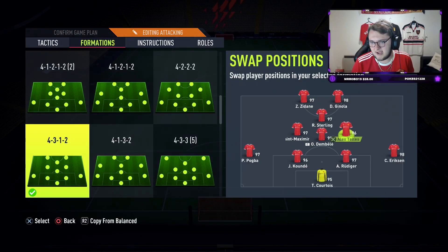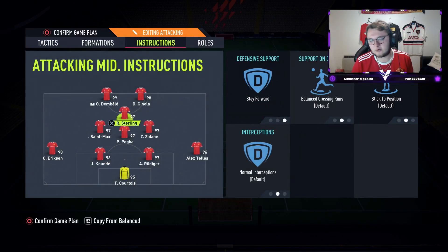We're going to go with Sterling playing in the CAM role. I'm going to bring Zidane down into midfield, drop Tellez in there. Pogba and Eriksen playing on the flanks. What I'm actually going to do is switch them around so I can get finesse shots off them. Sterling at the CAM role, Giudala and Dembele are up front with Saint-Maximin, Pogba and Zidane in the midfield. We've also got Sterling on stay forward, which is really important in narrow formations. Let's get into a game and see how Raheem Sterling performs.